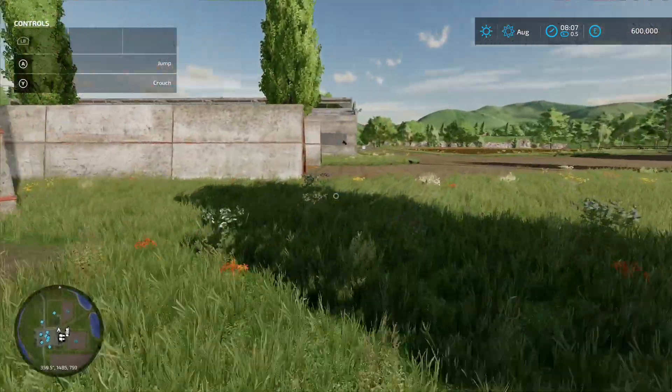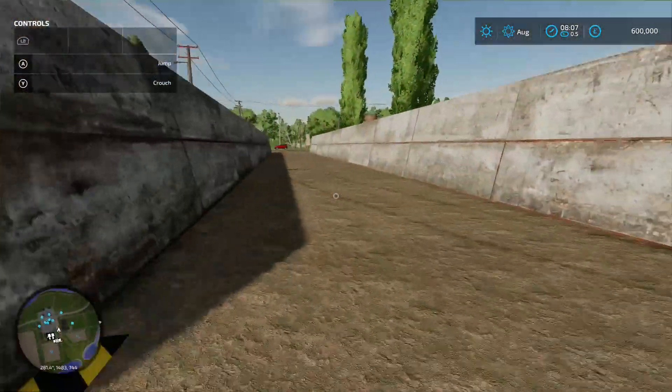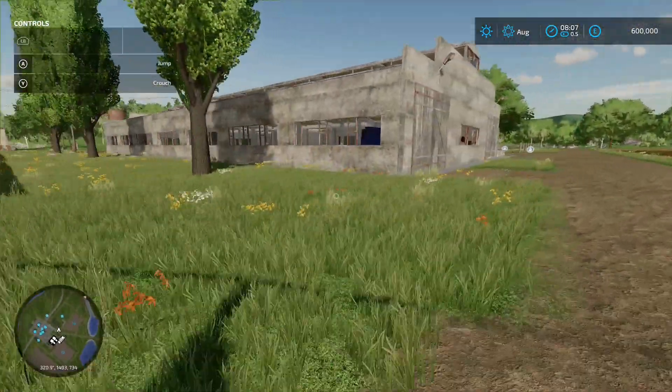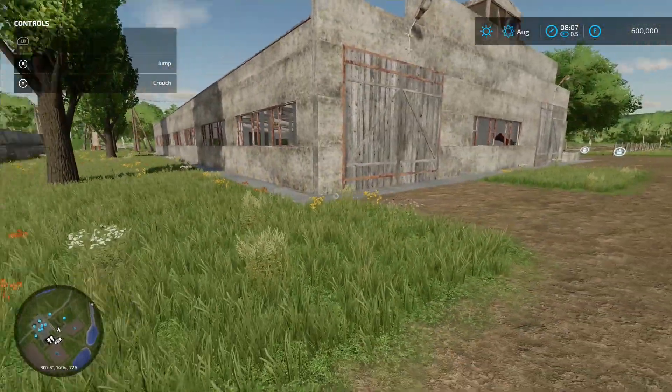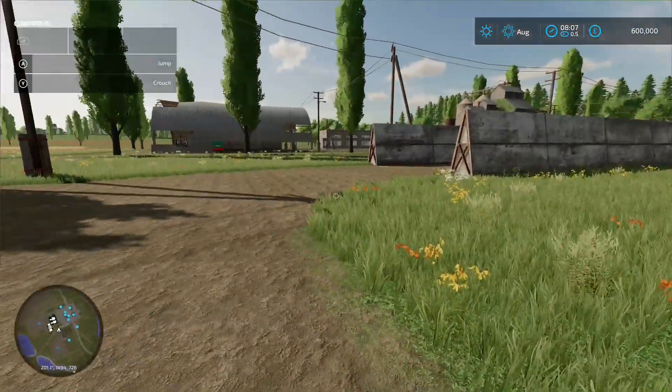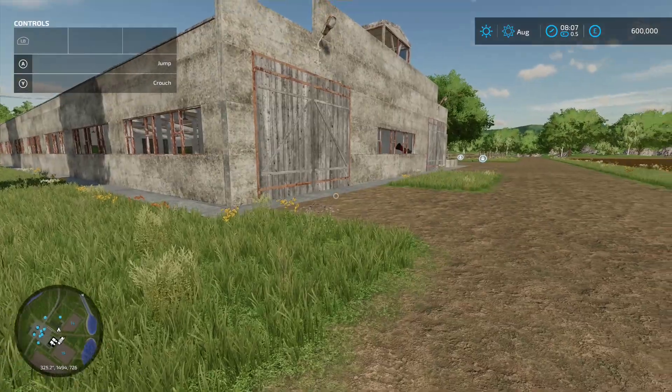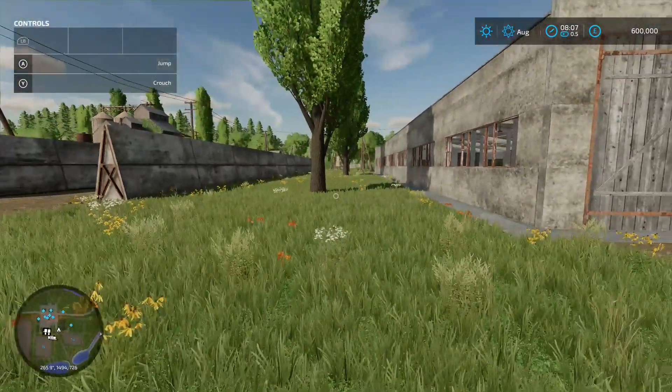We've got a bunker silo, and next door is a cow barn. Now, obviously none of these buildings are here on the other two game modes, and that is quite important - we'll understand why as we get a bit further round.